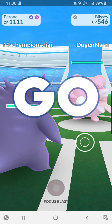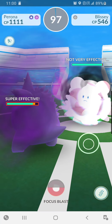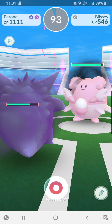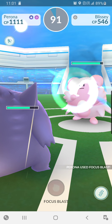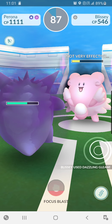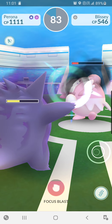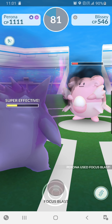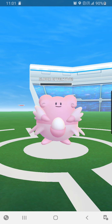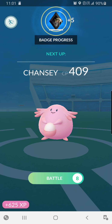We got our Gengars and we're going to take on this Blissey. It has a Psychic-type move. We need to get rid of it really quickly so we don't lose. It's got Dazzling Gleam. Oh, we're getting close. We took down the Blissey. That was really close.